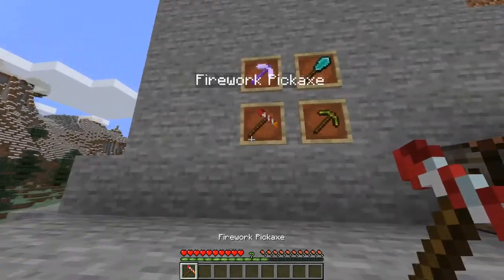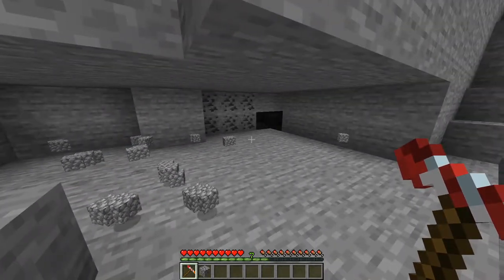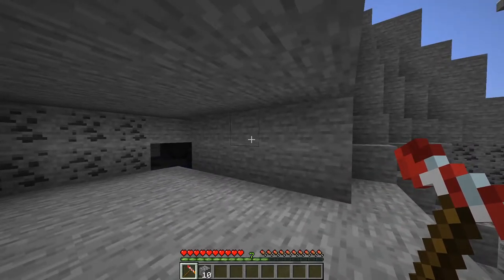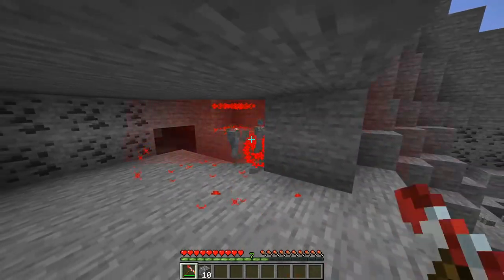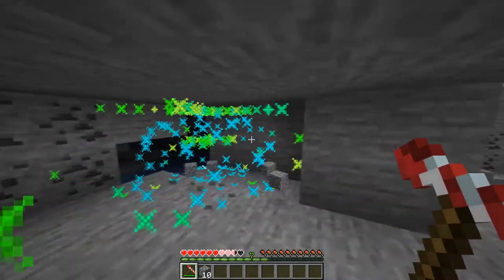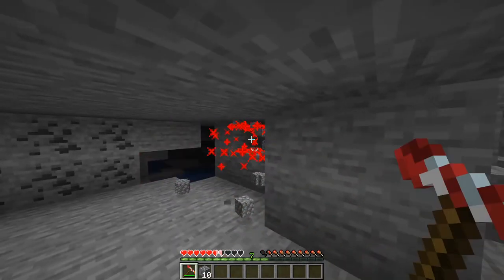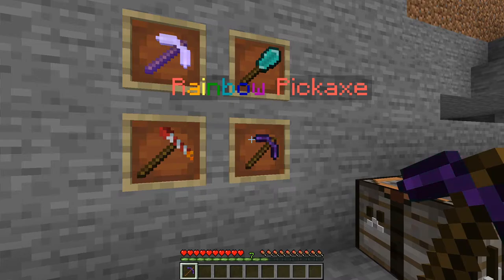Next up is the firework pickaxe. This has got to be the most useless pickaxe I have ever considered adding — it wasn't my idea, it was from Subs World, and I had the texture I made for him a while back so I figured I would add it to the pack. Anyway, whenever you break a block it causes a random firework explosion at the location. Generally all this does is hurt you a little bit. I really don't know any logical reason for actually having the firework pickaxe, but I guess it looks cool or something. The firework pickaxe really isn't that useful.